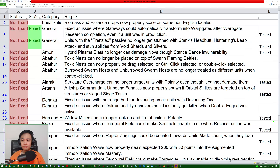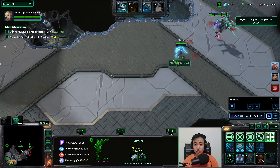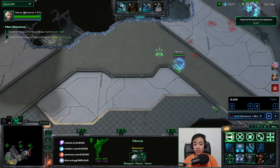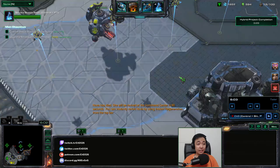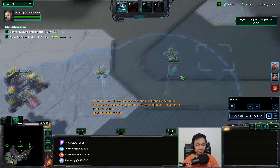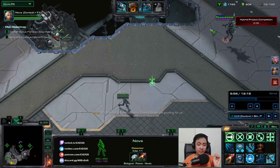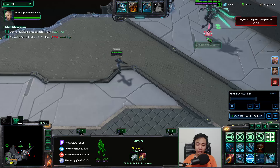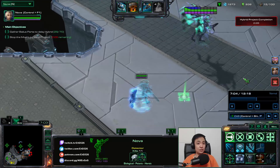Hybrid Plasma Blast no longer can damage Nova through Stan's invulnerability. For this next one, how it should function is, when Nova switches to Stealth Mode, it should activate the invulnerability, which will make the Hybrid not attack it. Focus on Nova here — she's in Assault Mode, and when she switches to Stealth Mode, that will activate the invulnerability, which will make her not take damage and altogether cancel the Hybrid Yamato. She'll switch, and the Hybrid will cancel the Yamato. So, that is fixed.